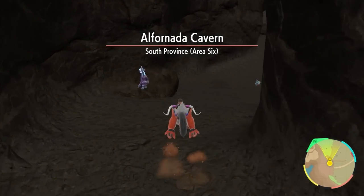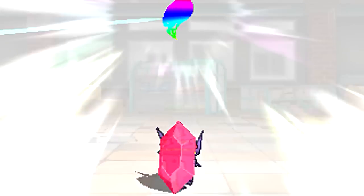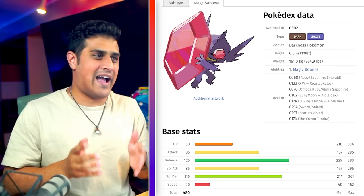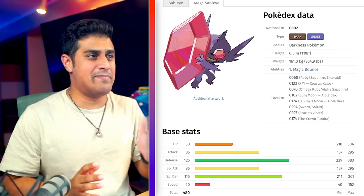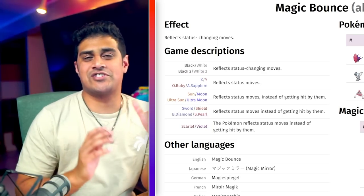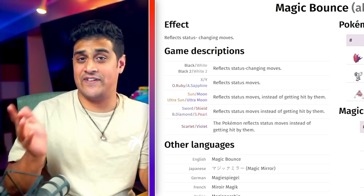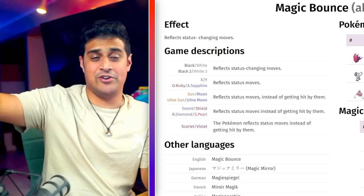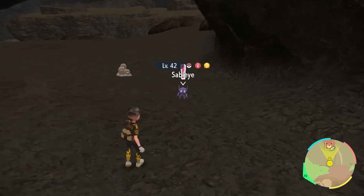Going into the Dali Zappa Passage from Alfornada, you'll likely bump into the next Pokemon: Mega Sableye. Mega Sableye looks really cool holding its giant jewel, and it gets the ability Magic Bounce — reflecting certain status moves right back at the attacker. If they try to poison or burn you, it goes right back to them. That's pretty much it for getting your Sableye.